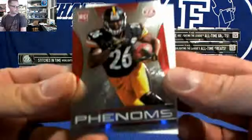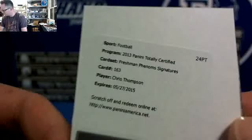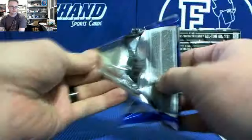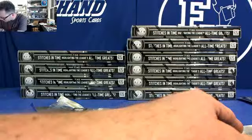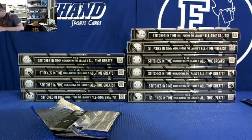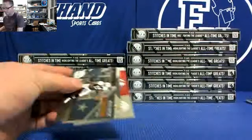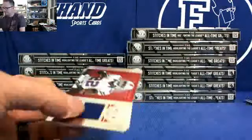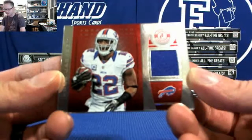Le'Veon Bell for the Steelers — red rookie. And a redemption for Chris Thompson. I think that's the Redskins — Chris Thompson. Redskins, second hit for the Skins already. Freshman Phenoms, Quentin Patton. And the hit is Fred Jackson for the Bills. Nothing really great at all in these first couple boxes. Ed Reed has the Bills.